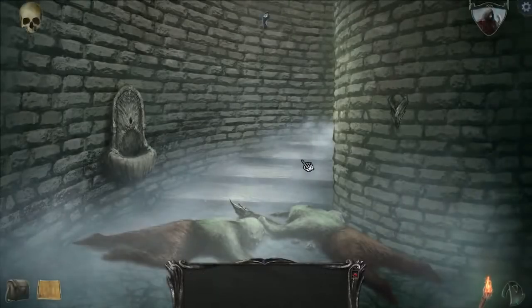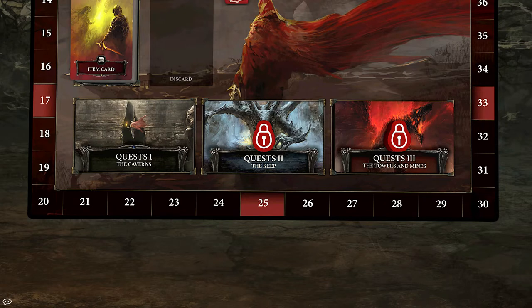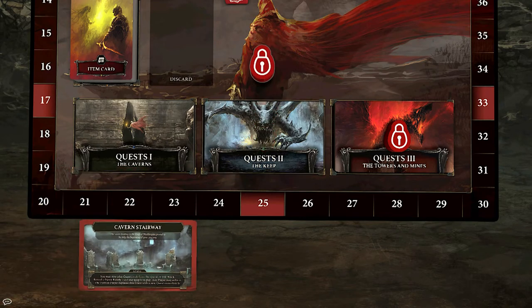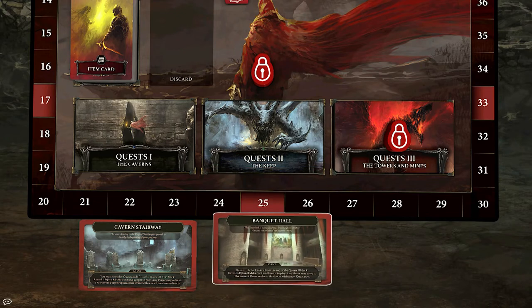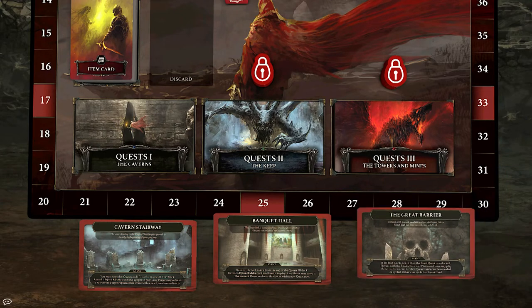Shadowgate the Living Castle is a progressive game, meaning you can't walk in the front door and head straight for the Warlock Lord. You'll have to progress through Castle Shadowgate first by traversing its caverns in the Quest 1 cards, and when the adventurers come to the Cavern Stairwell, you get to unlock the next quest stack, the Quest 2 Keep cards. When you get to the Banquet Hall, you'll unlock the third quest stack — the Towers and the Mines — and when you get to the Great Barrier, the final quest will begin. The quests do get more difficult, but can be more rewarding as you progress through the castle.